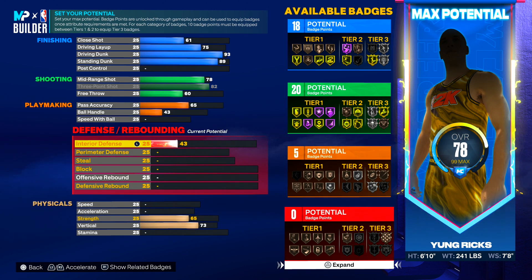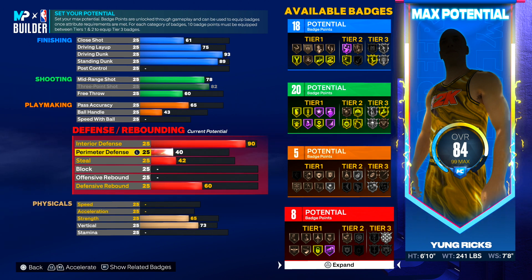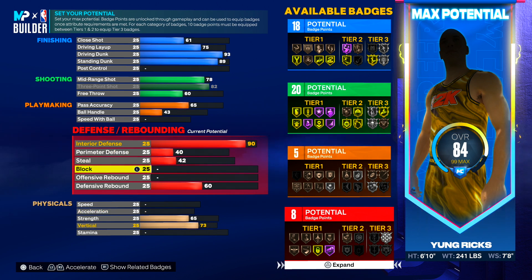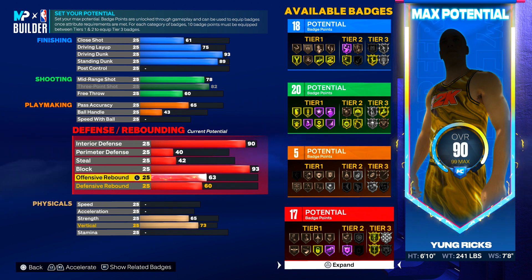For defense, make interior defense 90. We want stops in the paint and we don't want those 7'2s, 7'3s, or 7'1s to bully us, so we definitely want that 90 interior defense. We don't need perimeter defense or steal since we're staying in the paint most of the time. For block, put it at 93 — we want to block everybody that comes into the paint.